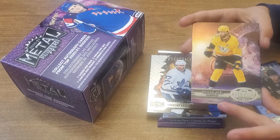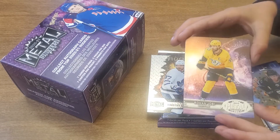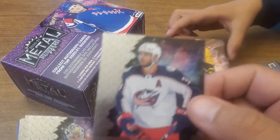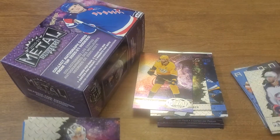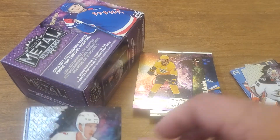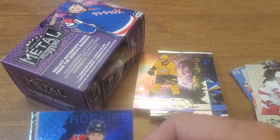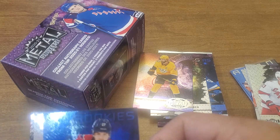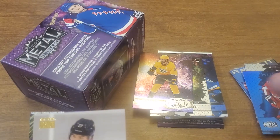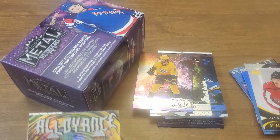Roman Josi — oh, that's kind of like a metal universe heat or universe card. It's kind of a cool one — like a glitter. I got a Seth Jones. John Gibson. You also got a universe glitter Vauchnakov. Alexander Alexeyev rookie blue.